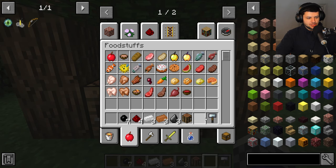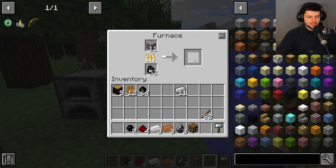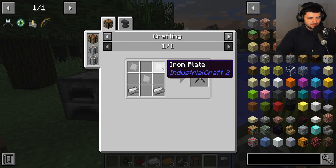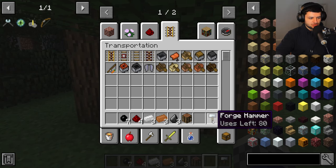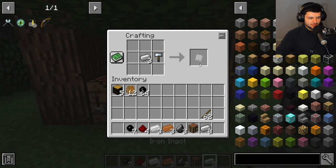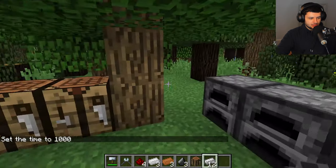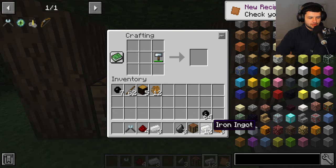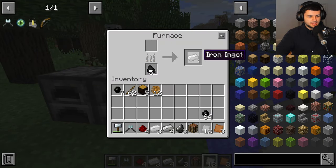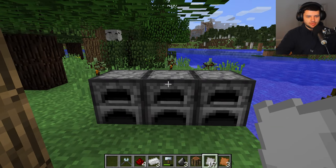We're smelting all this because it's going towards our first machine — the macerator — which breaks down ores. First we need to create the forge hammer, which has a specific number of uses like durability. Then we create the cutter. To make iron plates, use one ingot next to a forge hammer. The cutter requires three iron plates. Now we have both main tools and we'll turn all copper and iron ingots into plates.